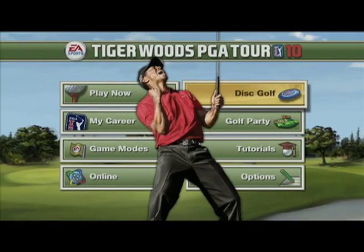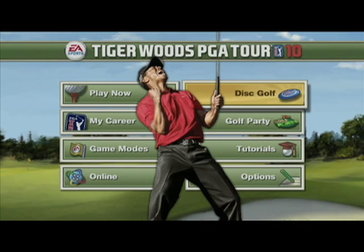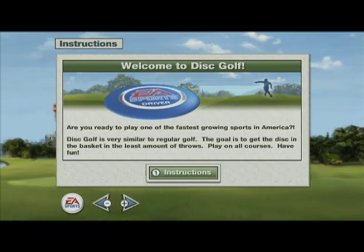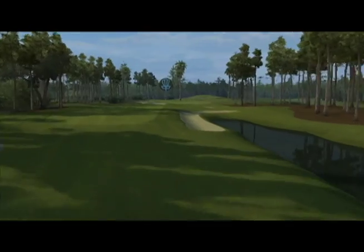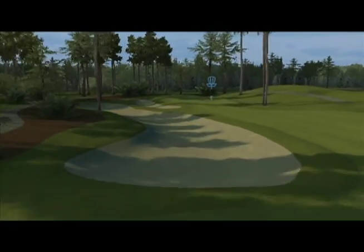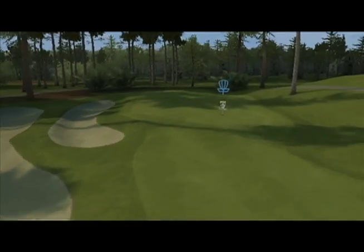I'm going to show you today a feature that we're particularly proud of for 2010. It's called Disc Golf. The objective is to pick up a disc on a tee and throw it down to the green in as few shots as possible and get it into a basket — which is elevated above the ground instead of a hole dug into the ground.